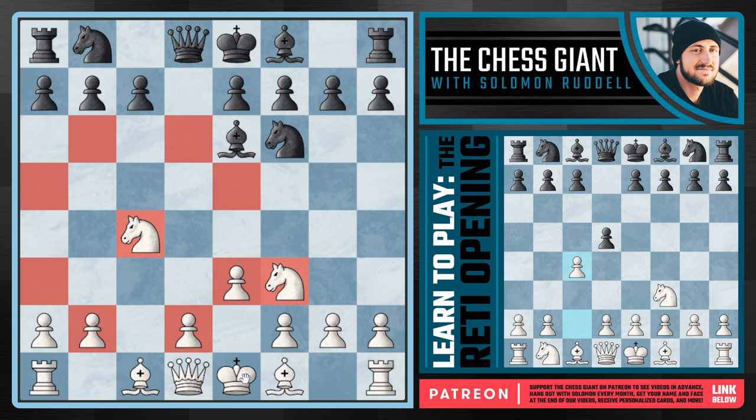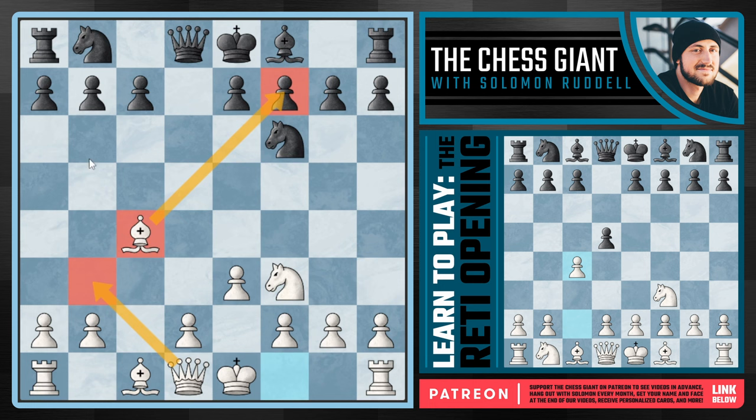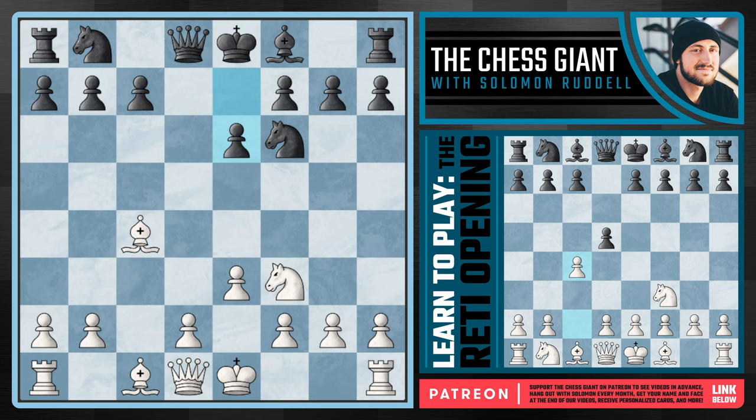Look at the entire range these Knights are covering — a ton of key dark squares. And if Black captures the Knight off the board, we simply take back with the Bishop, looking at ideas like Queen b3 forming a battery against f7 and also attacking the pawn on b7. Black would be smart to play e6, but even then we continue with Queen b3 putting pressure on b7.